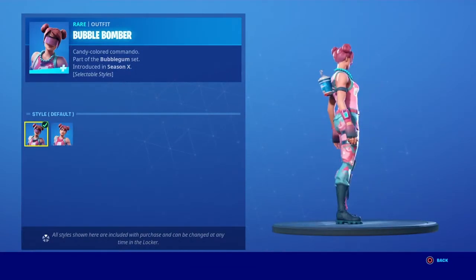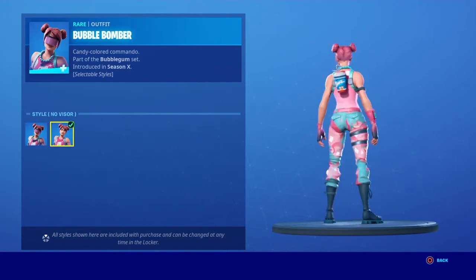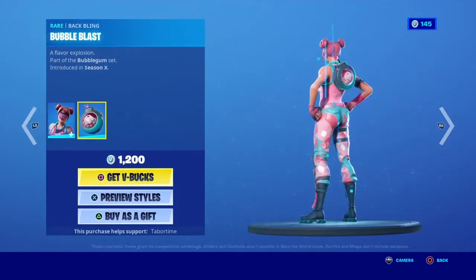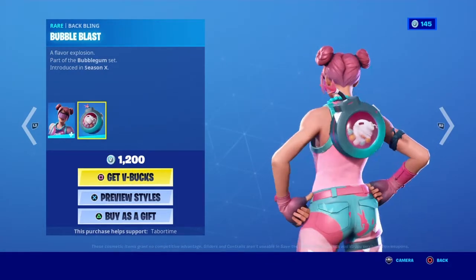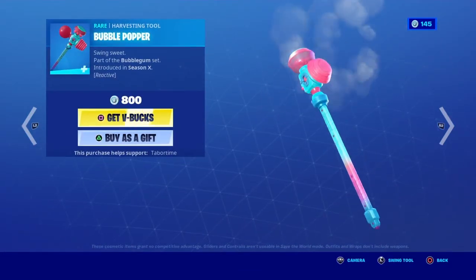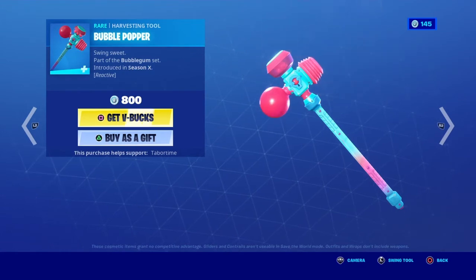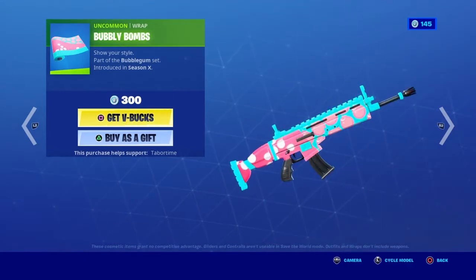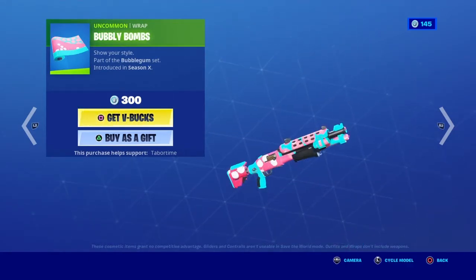The Bubble Bomber skin with the no-visor style, and the Bubble Blast back bling — I don't know what that is, what is that? The Bubble Popper pickaxe, which is also reactive — oh, it pops a bubble and then it puts it back and then just pops it again. That's a nice pickaxe. The Bubbly Bombs back bling — but why is it so small with the hack?